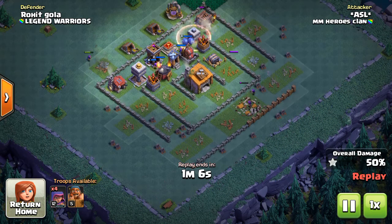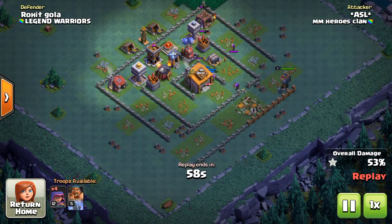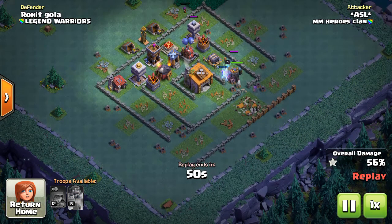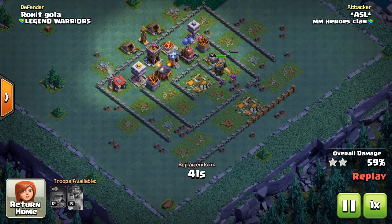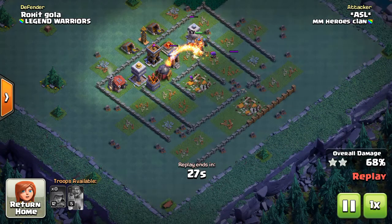The Spring Trap is used to destroy Giants — it pushes them down. The Roaster is brilliantly used to destroy the wall to get inside. This attacker has a mind-blowing attack, but my Roaster is very powerful and my Crusher is also very powerful.